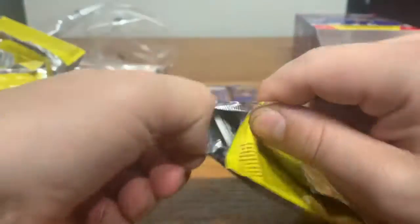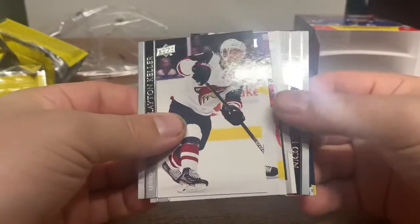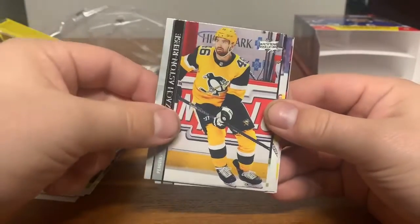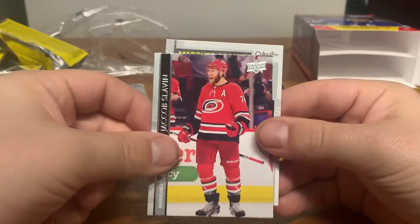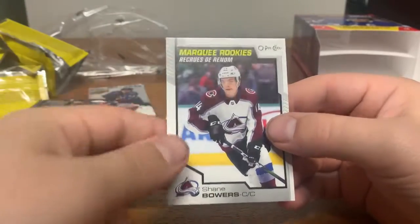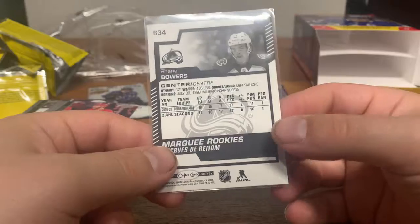Got three packs left and then our rookie pack. Looks like another OPC card in here. We got Dry Sidle, Reece, Montour, Keller, Fabry, Slavin, and a rookie — Shane Bowers for the Colorado Avalanche center. Nice.